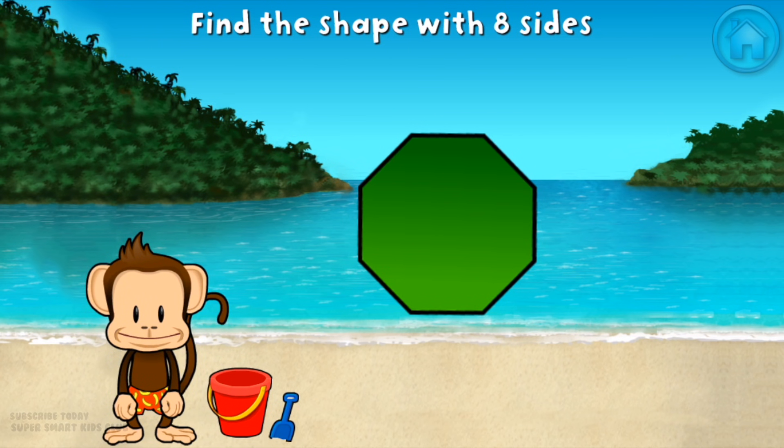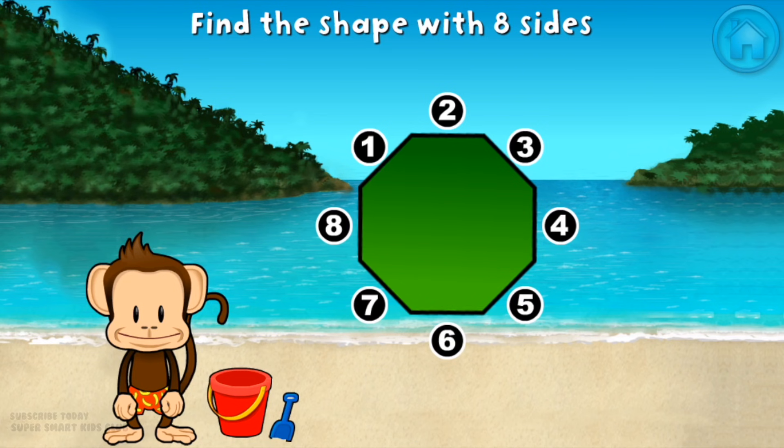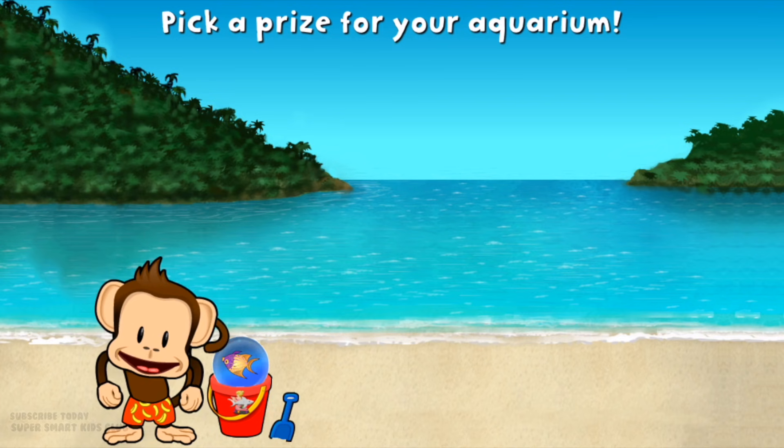That's right, Anne. Octagon has 1, 2, 3, 4, 5, 6, 7, 8 sides. You won a prize!